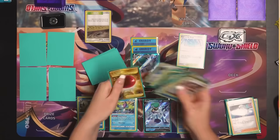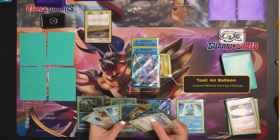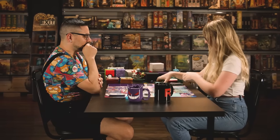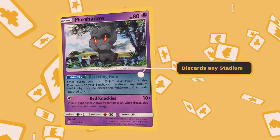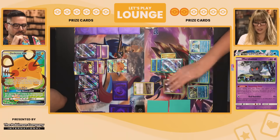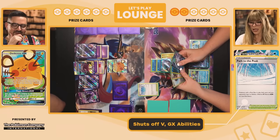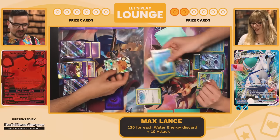I'm going to grab the Air Balloon and attach it as a tool card sideways on my Pokemon. Then Quick Ball out a Sobble. Playing another Path to Peak — got to shut down those abilities somehow. This is so oppressive. I'll discard the Marshadow with Resetting Hole and play Path to Peak to reset that ability. Attaching to the Calyrex for turn and doing Max Lance for the knockout — taking two more prize cards. She just turned everything around. Path to Peak really sets me back because my Pokemon are based on abilities, and she doesn't use any abilities on her rule box Pokemon.